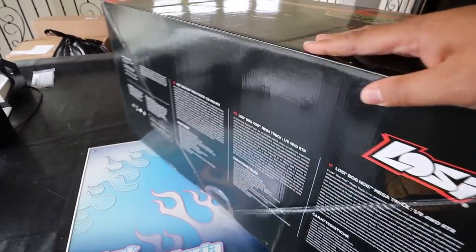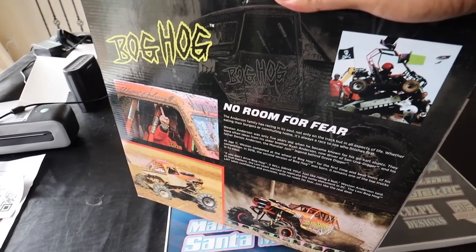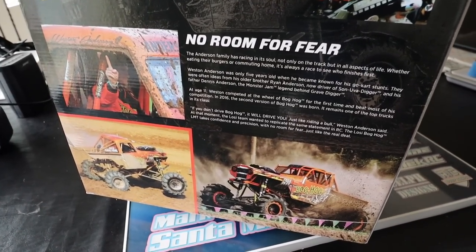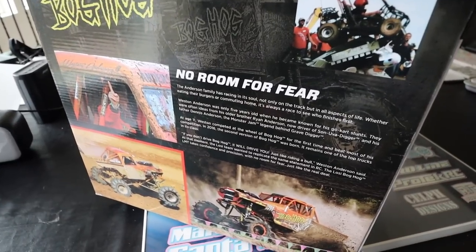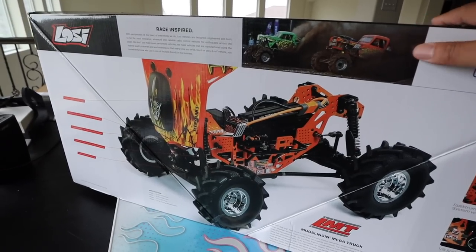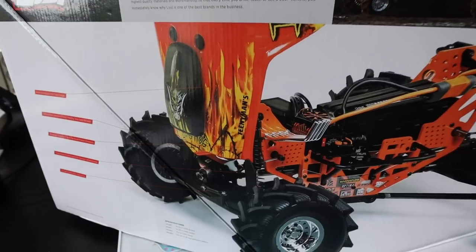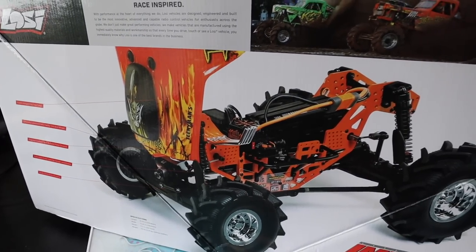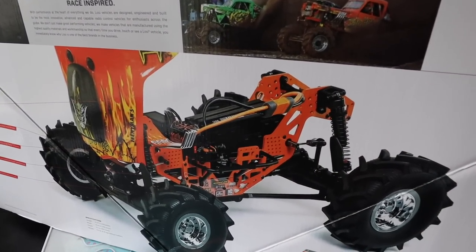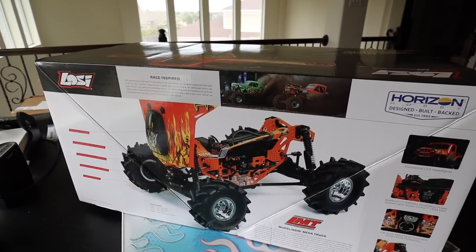Let's look at the box panels really quick. This is licensed - you know me guys and licensed cars, I'm all about licensed cars, and monster jam licensed cars are always really cool. Oh look at that, that's pretty sick. It looks like it's a front-hinge body - I think that's another upgrade on this thing. The chassis side plates are now powder coated.